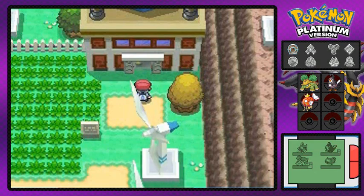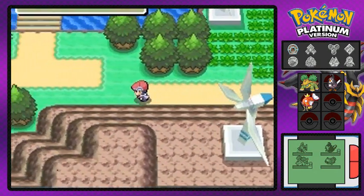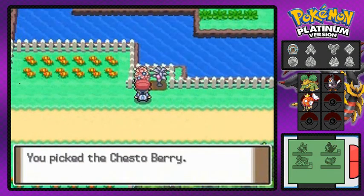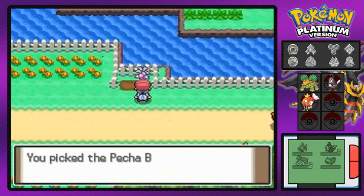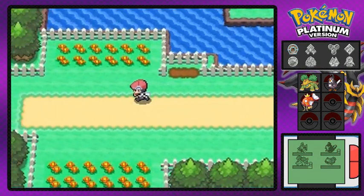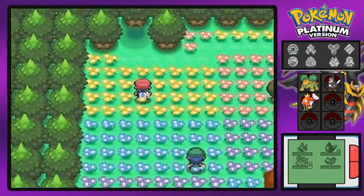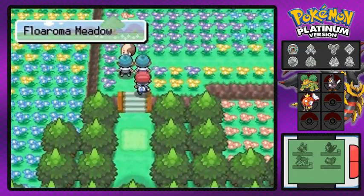We can't get inside the Valley Windworks — we need the Works Key. Let's grab a Chesto Berry and a Pecha Berry before heading back. Moving on to Floaroma Town — after defeating that Team Galactic member, you can actually go up into the Floaroma Meadow.